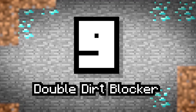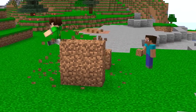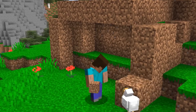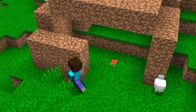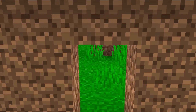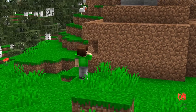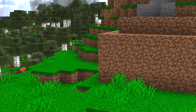Number 9: The Double Dirt Blocker. Noobs build dirt houses — we all know this. And when searching for players to raid, pros remember this. They'll make sure to remove a layer of dirt if something looks suspicious, just in case they find a base. That's why you can double up your dirt layers around your wall. Hopefully they'll break one block and walk away, not thinking any more of it. The only way to enter is to dig straight down two blocks — a rule pros would never break.